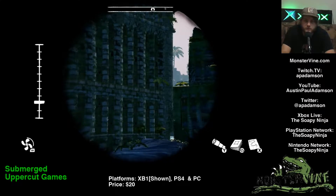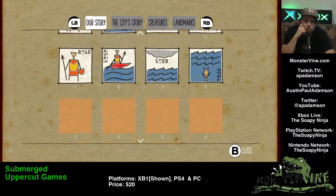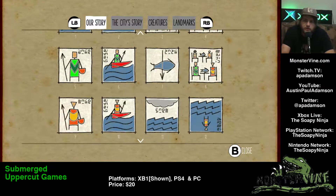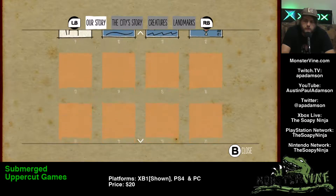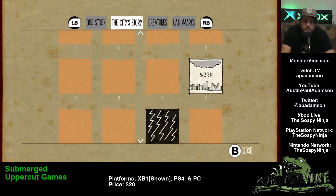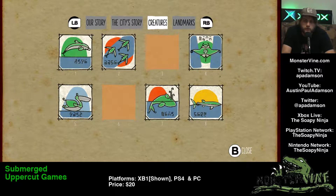There's also a journal. There are these primitive drawings explaining what has happened — we're part of what looks like a hunting-gathering family living above water in a village. One day on a hunting expedition we fell off the boat, maybe. There are 44 of these journal entries. There are also ones explaining what happened to the city that we're in, as well as the different creatures of this world.